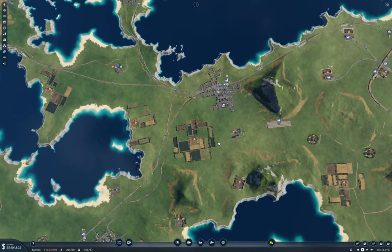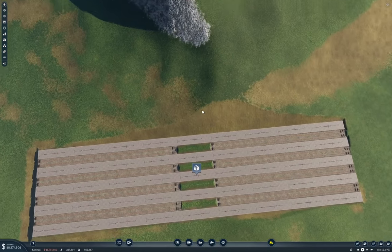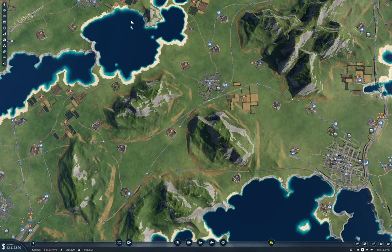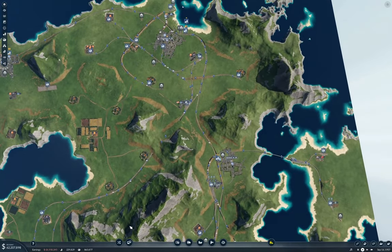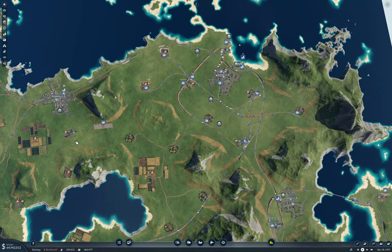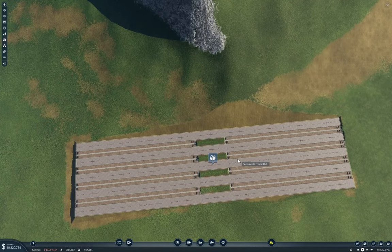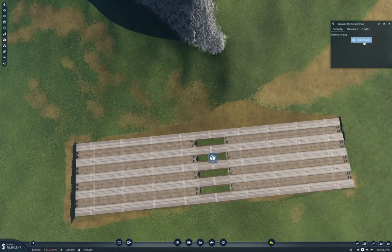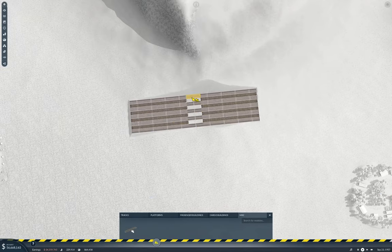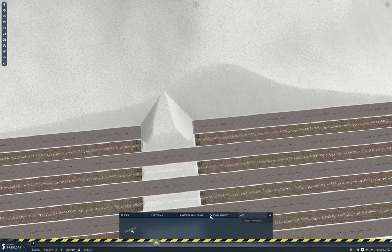Now I definitely need to bring in an interhub here. Where are my other hubs? I think I'll bring the other hub in as a separate station. I can't get stairs on it — so if I break that... yeah, well, that looks ridiculous but that's fine.